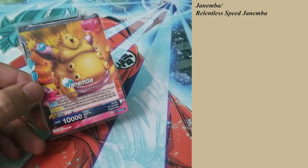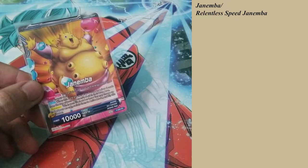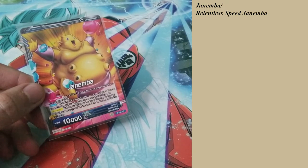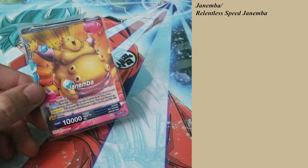What makes promo Janemba so ridiculously awesome — and at the same time people would just hate playing against it — is that when this card attacks, you draw one card and place two cards from the top of your opponent's deck into their drop zone. That is ridiculous. With that amazing ability, there is one catch to this deck, though.